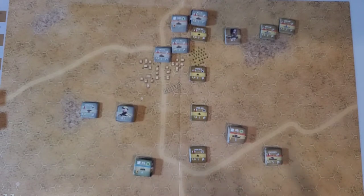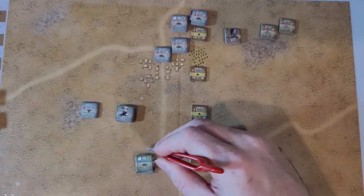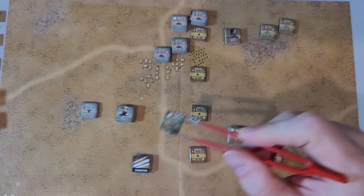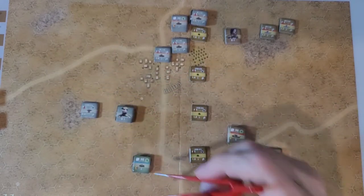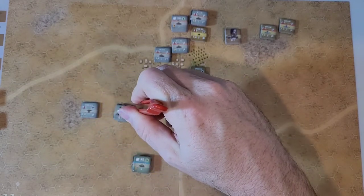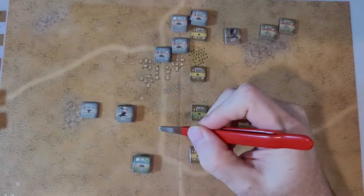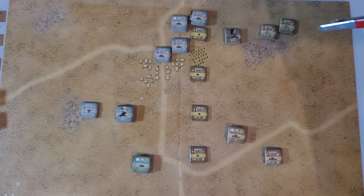This is how the end of the turn looks. We have units here and here that have a possibility of getting to the side. They do need to rally first because they are both disrupted. One has a leader, which is nice, and the other has an HQ that adds two to the die roll. The morale on one is a five and the other is a six. If they fail, the game will be over at that point, but it's still technically not eliminated. Let's see what happens on the next turn. Talk to you guys later, have a great day.